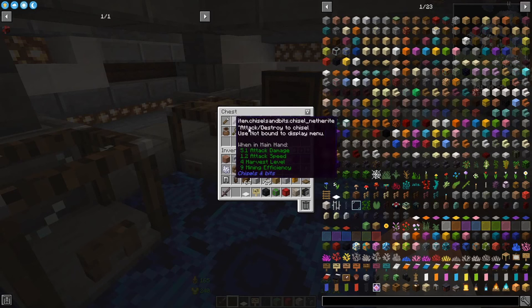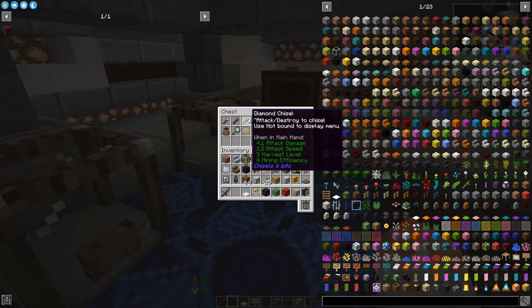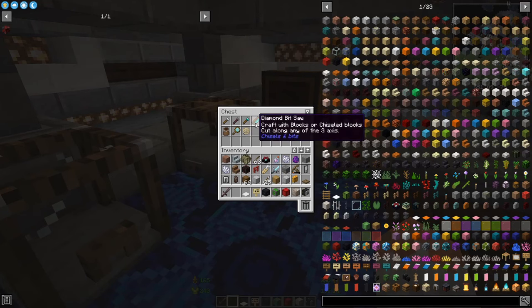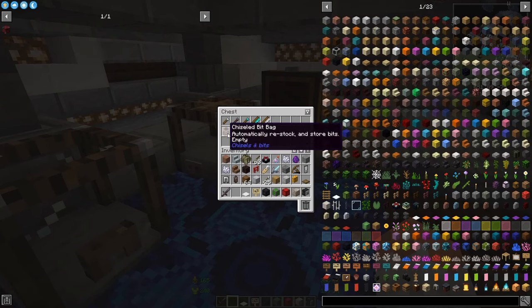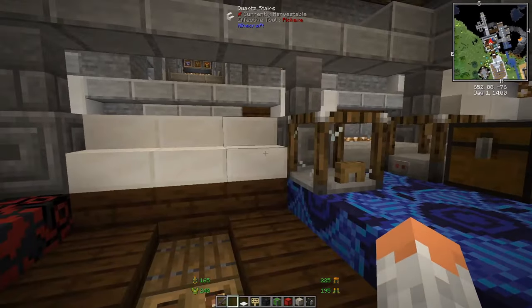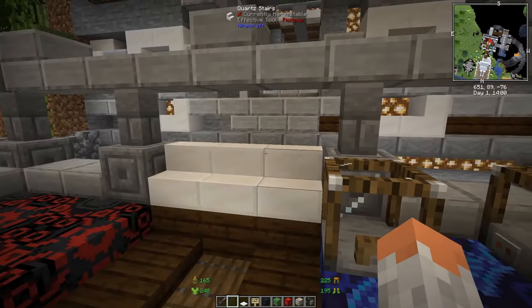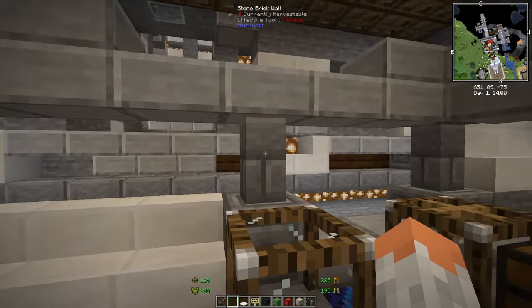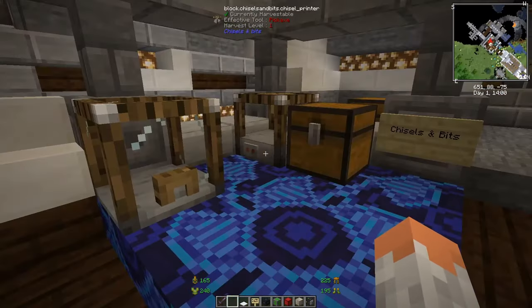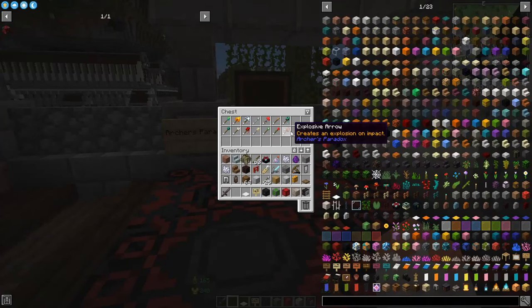Chisels and Bits is a small but very helpful mod for designing interiors and exteriors. With a chisel you can make very small and tiny things. You can change lengths with the diamond bit saw, work with your material, and make things like water outlets — basically anything smaller than a full block. It's a beautiful mod — try it out.